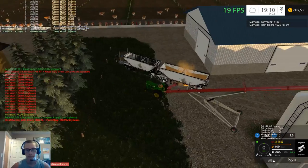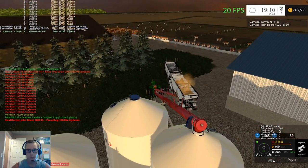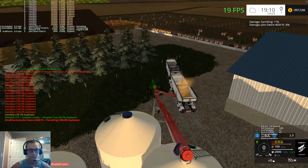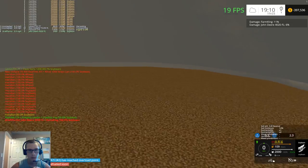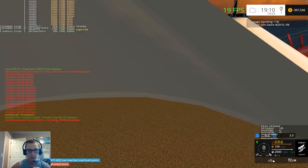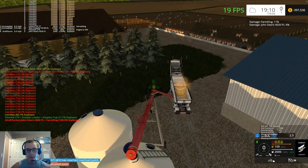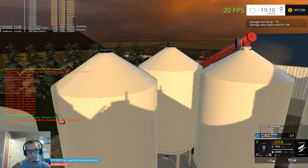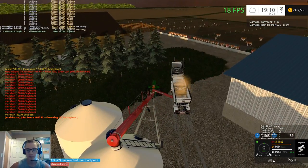We might fill this bin depending on how much more grain we get. It's kind of funny — they didn't set the fill plane to go all the way up to the top. Normally you don't fill bins completely to the top, but it would have given us maybe another 5,000 to 10,000 or something like that.